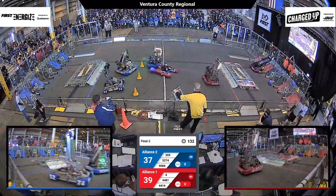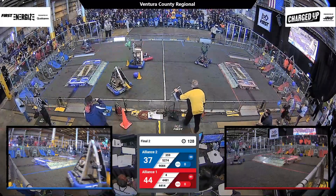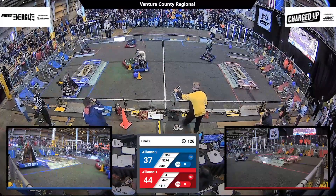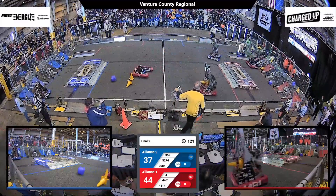Scores 37-39 in favor of the Red Alliance. They've got a slight lead — Blue's got work to do here. Team 4 is causing some issues for 359's ground intake, and they're just going to ditch it and go straight to the alliance station.